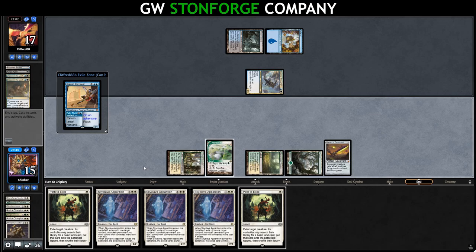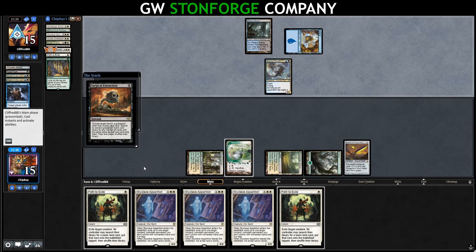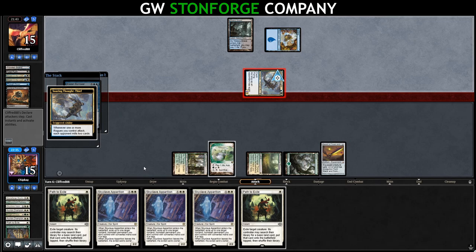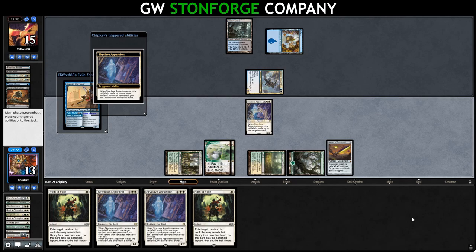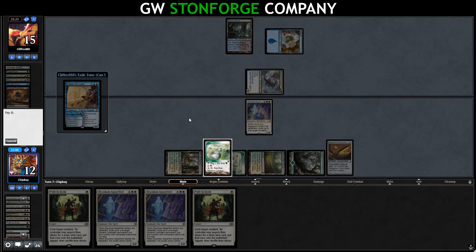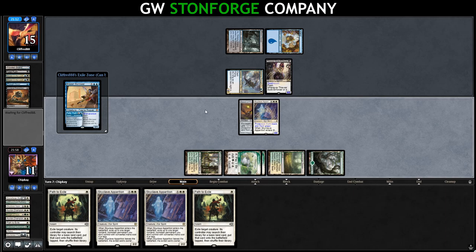Opponent Thought Scours us, hitting a Path and a Collected Company. Surgical Extraction hits our Mirren Crusaders. We swing in, hoping they don't have another Surgical for our Skyclaves. We draw a land and run out Skyclave Apparition — if they have Fatal Push, exiling the thing turns it on, but I don't think we're too worried. We pay some life and equip the sword. They've got Thieves' Guild Enforcer, but it doesn't stop our sword. Snapcaster Mage flashes back Surgical targeting our Skyclaves, ripping two from our hand.